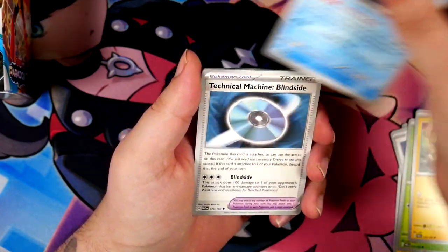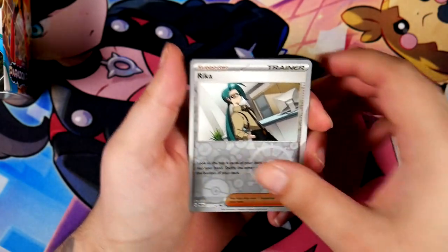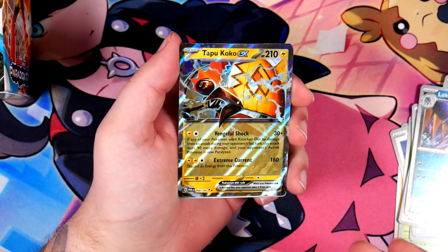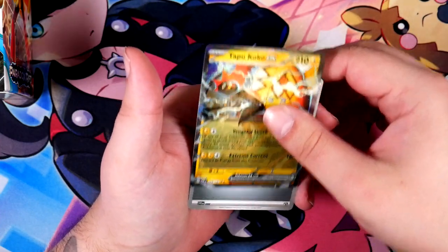Got an Alekkit, Waktrio, technical machines — those are in here — Iron Bundle. I've got Rika... hopefully I can pull Rika. It's not a special illustration rare, but it is Tapu Koko. I did pull this in Raging Surf. I'm pretty sure, yeah — I did pull this in Raging Surf.